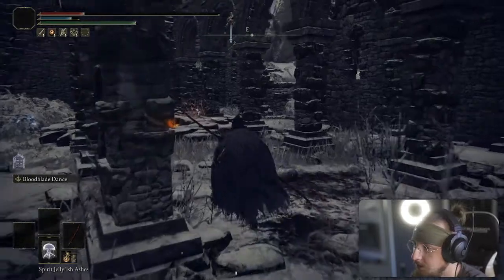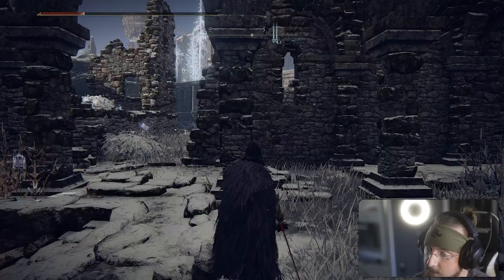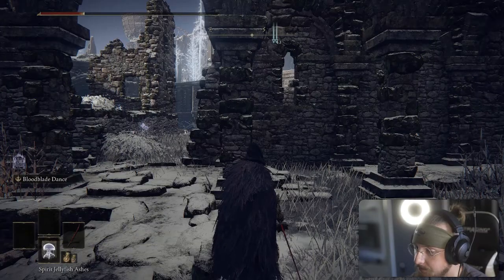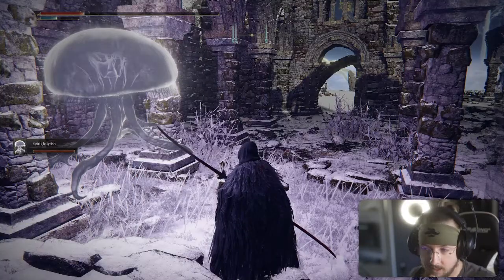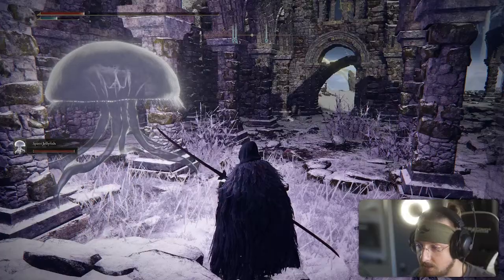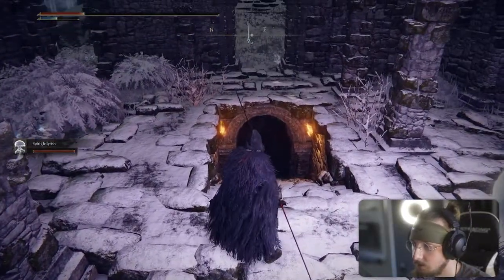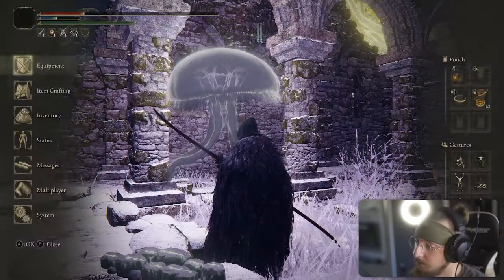There'll be a jellyfish just chilling right here that you can talk to. She'll go through her dialogue, and after she exhausts it, summon the jellyfish spirit. When you do that, the two will talk to each other — it's a rather sad little story — then they disappear. Something unlocks: the seal unlocks a door down here with an item, and you automatically get the fancy emote right off the bat.